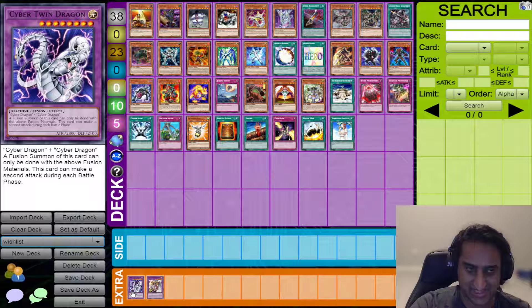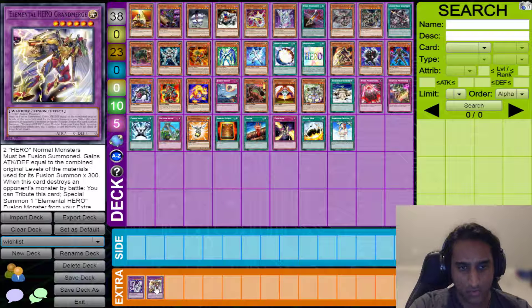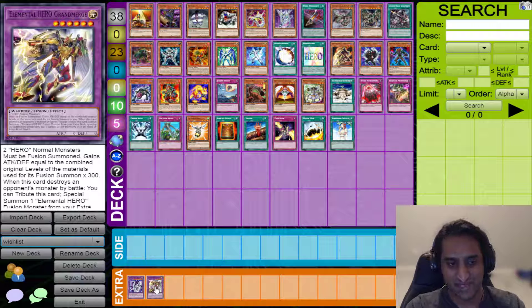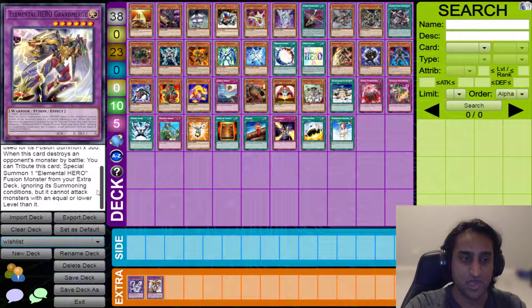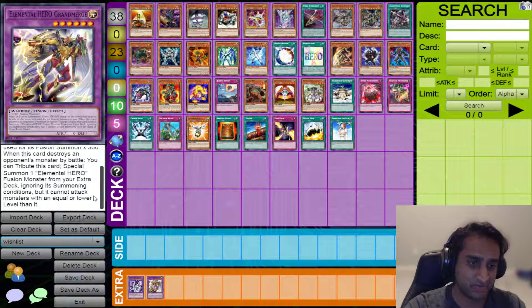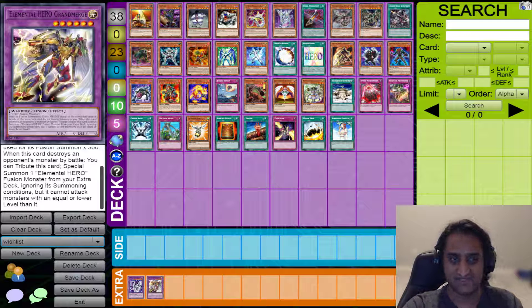Let's talk about Miracle Fusion — it's Graveyard Fusion for Elemental Heroes. This would carry Heroes so far to the top it would be phenomenal. Then we have our Hero Fusion: Grand Merge — 2 Hero Normal Monsters. You can simply use 2 copies of Neos Alias, making your combined levels 8, making this thing 2,400 — equivalent to a Monarch. And if it destroys a monster at battle, you can attribute it and Special Summon a Hero Monster from your Extra Deck ignoring summoning conditions, allowing you to make further attacks. It can't attack monsters with level equal or lower, but you can attack directly to finish your opponent off.